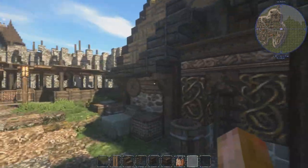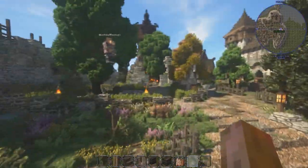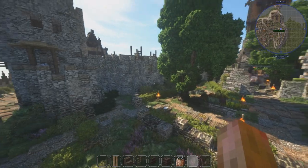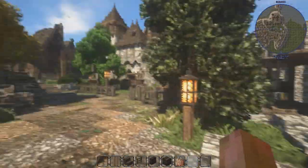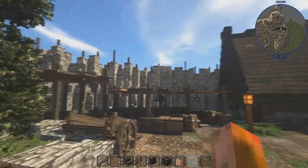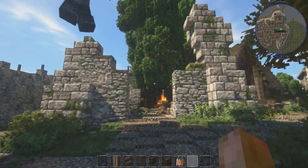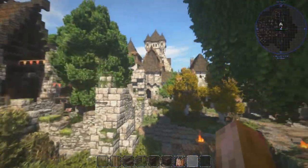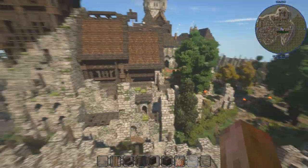Then we have this massive gateway with another barracks — I didn't manage to squeeze it all in the military district. This is the noble district — the whole area here. You can tell because of the trees and everything: more vegetation, more walking area. There are some stables for the noble people. Then we have probably one of the most unique builds of this whole project — the temple. The Norsemen invaded this place and burned down pretty much everything, including the massive church that stood here.